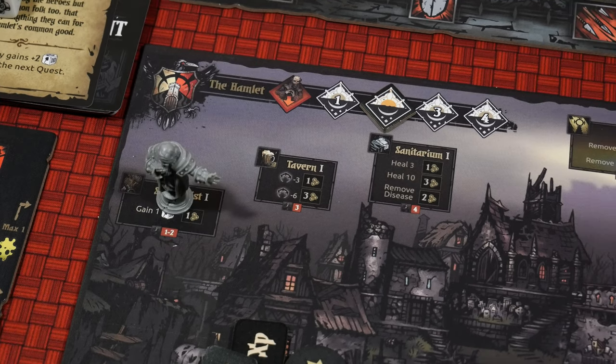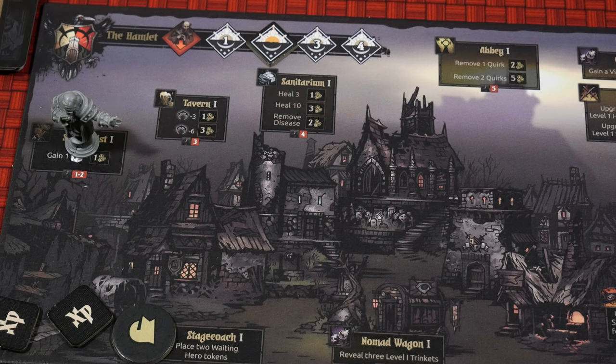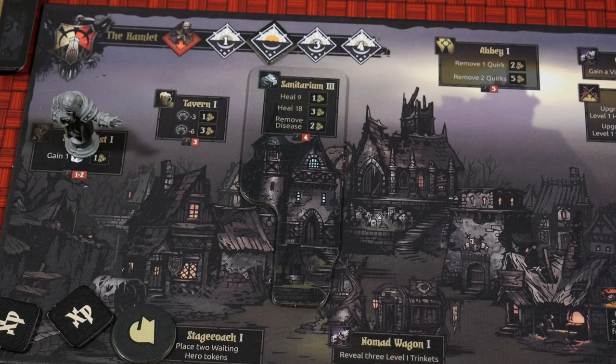The Tavern at level one allows you to recover three Stress for one gold or six Stress for three gold. At level two you get those exact same two options, or you can recover nine Stress for nine gold. At the highest tier three you get all three of those prior options, or a Heal 5 for one gold, or a Heal 10 for three gold, or remove a Disease for two gold. The Sanitarium at level one gives you Heal 5 for one gold, Heal 10 for three gold, or remove a Disease for two gold. Level two allows you to Heal 7 for one gold, Heal 14 for three gold, or remove a Disease for two gold. The final level allows you to Heal 9 for one gold, Heal 18 for three gold, or remove a Disease for two gold.